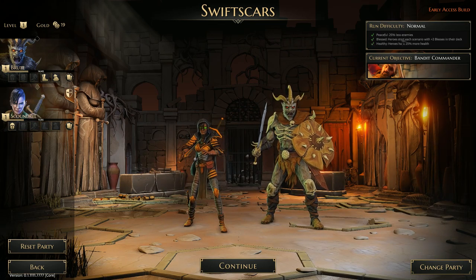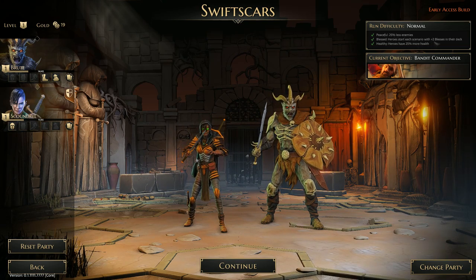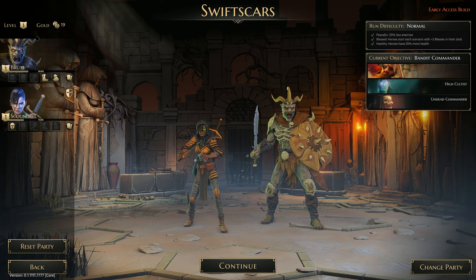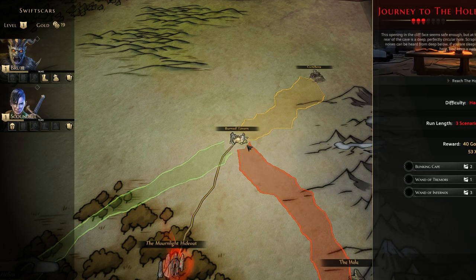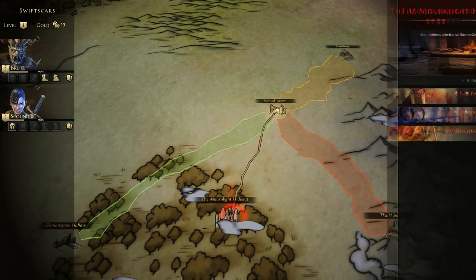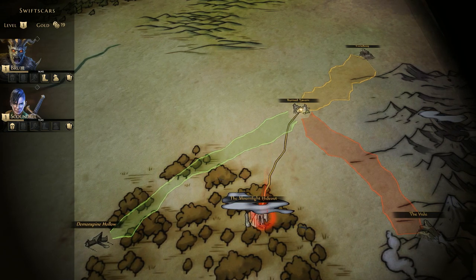I'm on normal difficulty, which has fewer enemies. We start with two blesses, which means there's a higher chance of doing double damage and our heroes have more health. I completed one set of scenarios — I moved from the town of Wayward and I've gone to the Burnt Tavern. The goal is to try to make our way to the More Light Hideout, but that is too hard. I don't think we have any chance of remotely completing it.